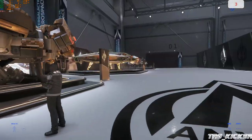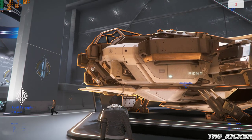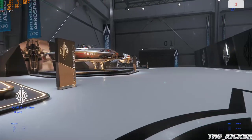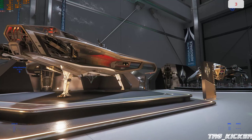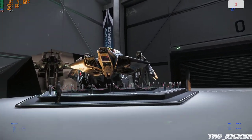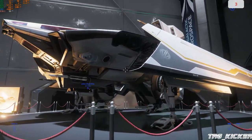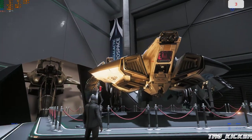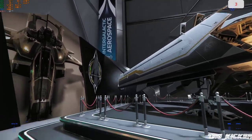You can get in the Terrapin — the ones that don't have a ring around them you can get in. The new Arrow you can kind of get in it. You can rent ships — I'm assuming that'll just put it in your hangar. It costs money to rent, but it's free fly right now I believe.